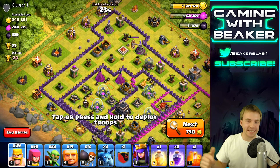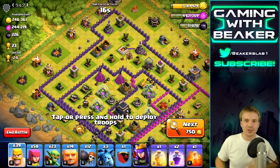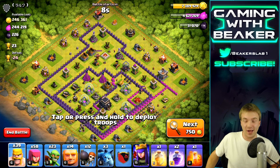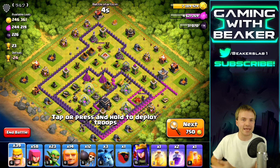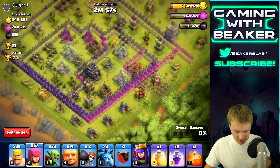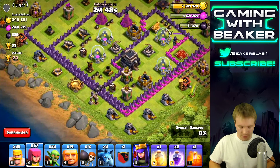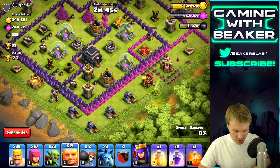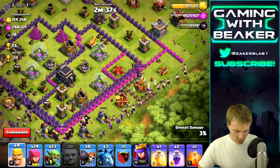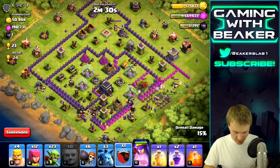This might not be quite enough trophies to reach Crystal League, but if we three-star this we can get there. It's a big open, low-level base. Final raid of the day — let's do this on a high note. We're going to go from the bottom since the queen's down there. It's good to kill the enemy queen first as fast as possible. Giants, barbs, archers, wall breakers — I didn't really focus enough troops on their queen, but we're killing it.